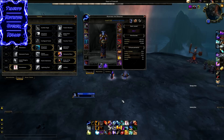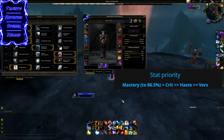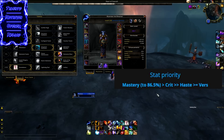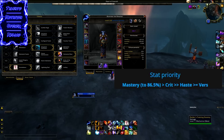Let's talk about stat priorities. For Ascendance, the stat priority is Mastery over Crit, way over Haste and Versatility. You want about twice as much Mastery as Crit, but never go over about 86.5% Mastery — aim for around 85%. The reason for this cap is that Elemental Blast gives you 2,400 Mastery sometimes, and if you're already over 86.5%, you'll overcap. Anything over 100% Mastery does absolutely nothing, so stack Mastery hard, then Crit, both significantly higher than Haste and Versatility.